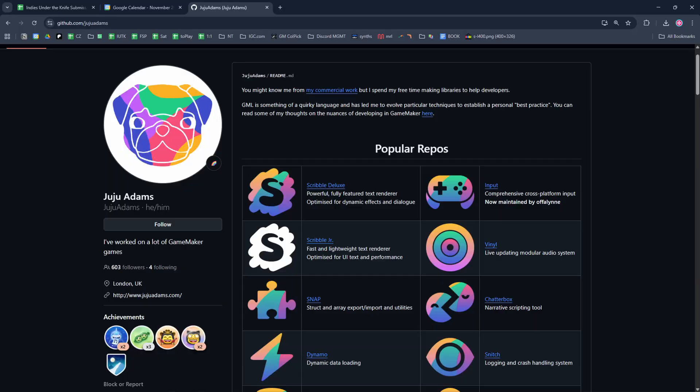I reached out to a more experienced GameMaker programmer earlier on in this project — Juju. And he helped me out with some of my physics code, kind of spent a day rewriting a bunch of stuff, and it's way better than I could have done.